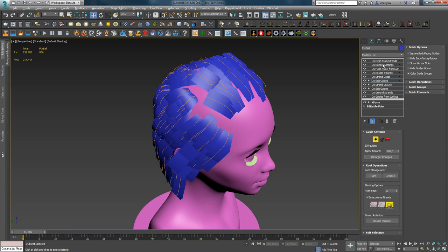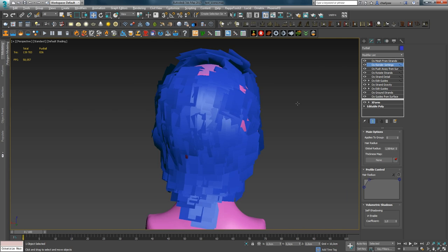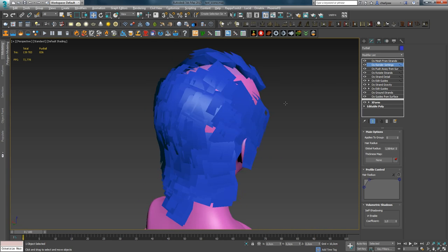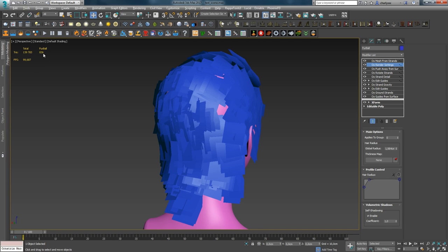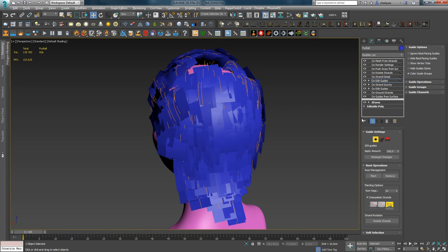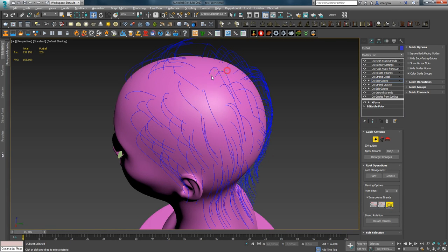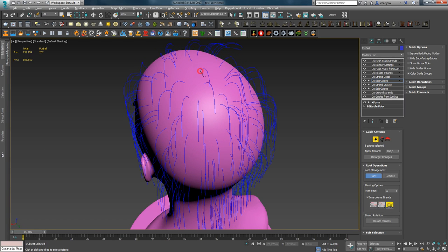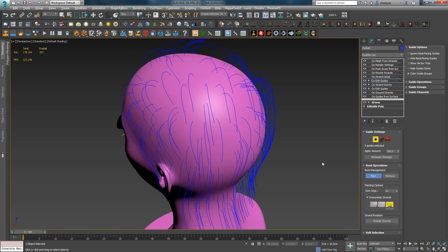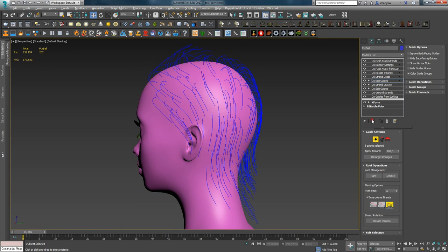A frequent question is about a 1,000 triangle budget for hair — this is exactly one such optimization case. With fewer hairs, you can increase their radius; add guides where there are empty spots; and remove guides elsewhere. This way, using Ornatrix you can easily set the exact triangle count you need. The entire optimization work comes down to properly distributing guides across the surface using all the methods I've shown. In the end, you'll have a quality hairstyle within a small budget, if that's what the client or your project requires.